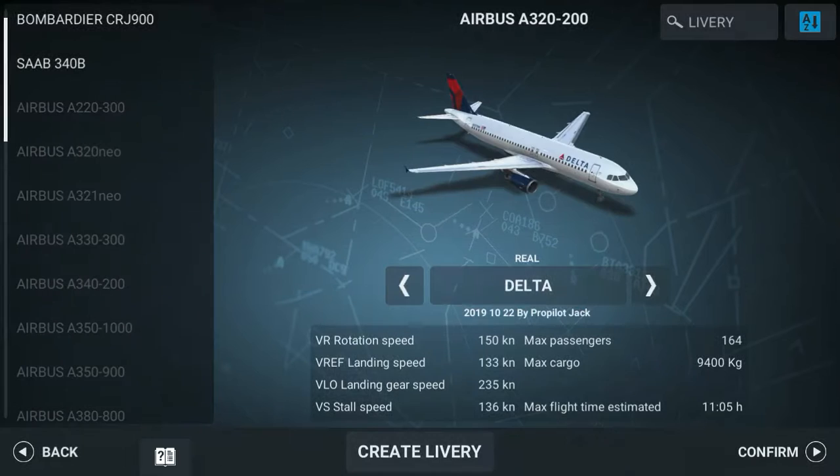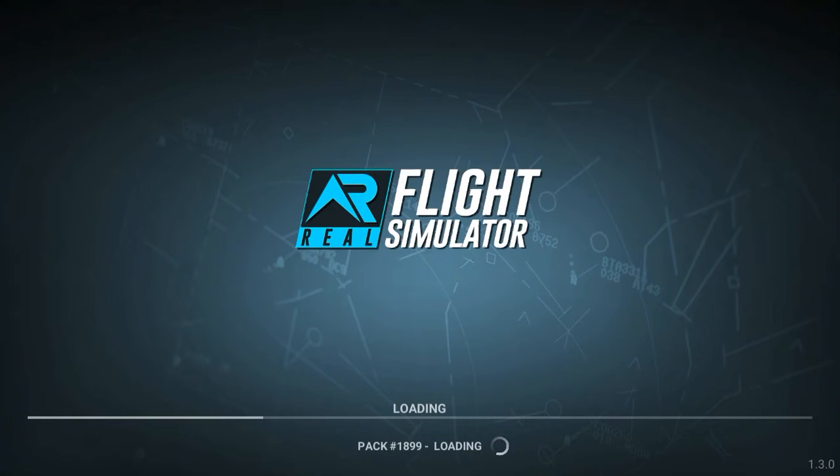What's up guys, it's Flynn from Bros Gaming. Today we're going to be explaining the takeoff procedures on the Airbus A320 in Real Flight Simulator. My airline will be Delta. So we're just going to load in and then I'll explain more.